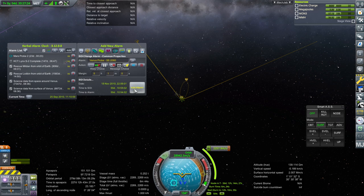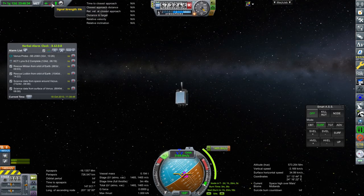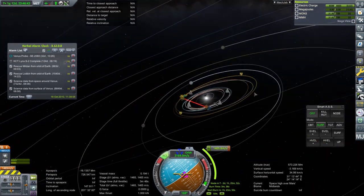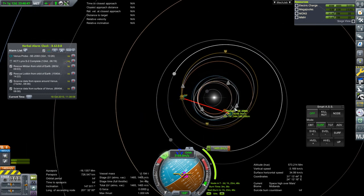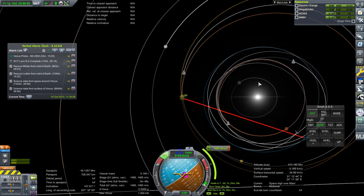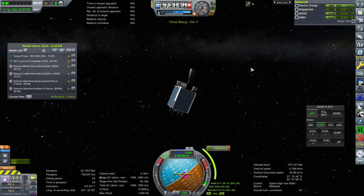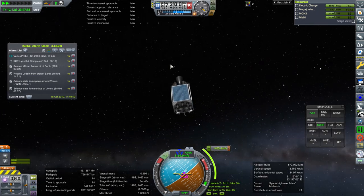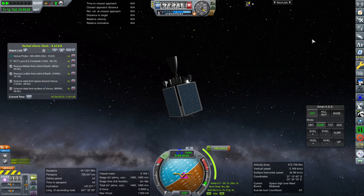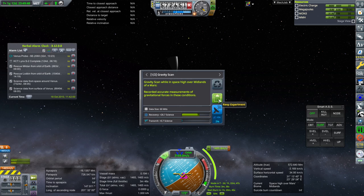We will have blackout periods around Mars with this antenna setup. We'll have to think about that when deciding whether to unlock the new antenna technology. There's Mars. We don't really have a contract, but I'll check the science for anything new since we want those points. We got 0.7 - we shouldn't sneeze at 0.7. Let's just transmit that.